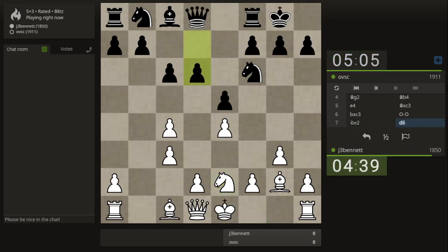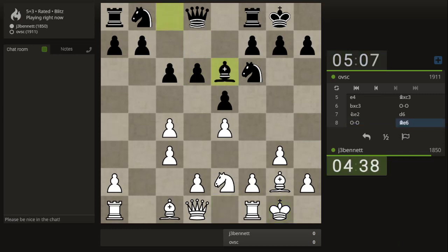I'll castle. It looks like I wasn't successful in getting my favorite Botvinnik setup, but this might be a playable position. That's funny — I wanted to play d4 but now I need to defend this pawn. I could bring my queen out temporarily — it defends the pawn and also attacks his pawn. We'll see how he wants to play. He could play b5, I guess.